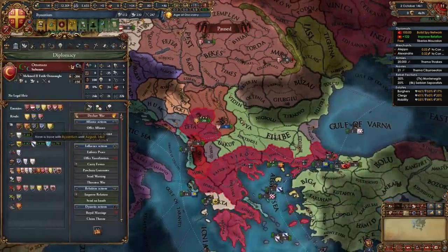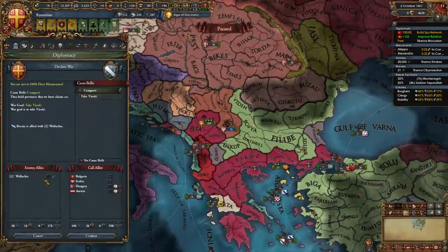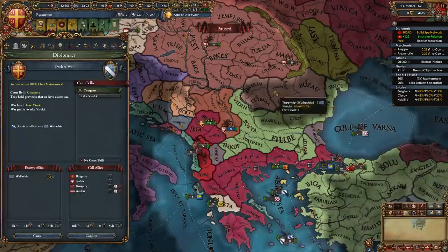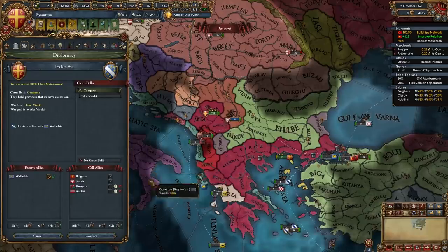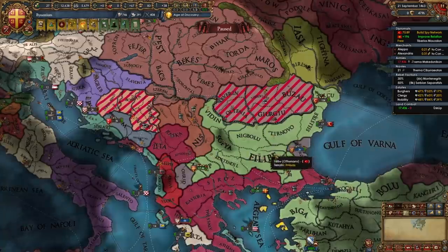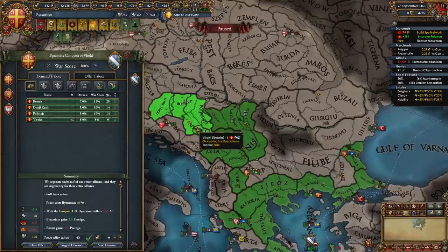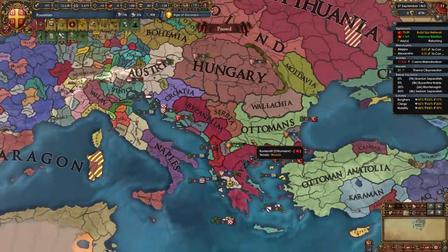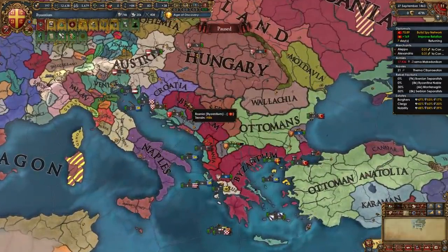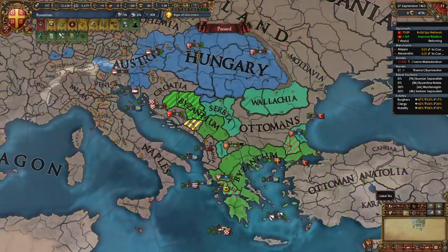In my case I'm going to declare on Bosnia and co-belligerent Wallachia right here - maybe I can vassalize them. Declare on whoever you want that's smaller than you. In this war I'm going to separate peace Wallachia and vassalize them taking all their money, and full annex Bosnia taking all of their money. You may be in a similar situation - maybe you have all of Serbia, all of Bosnia, all of Herzegovina and don't have Wallachia, or maybe you have Wallachia but not Bosnia. Either way something similar to this.